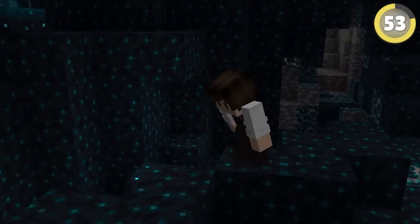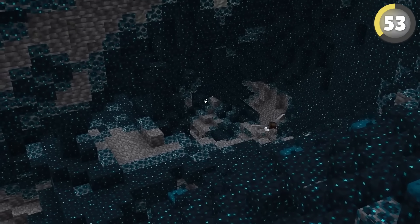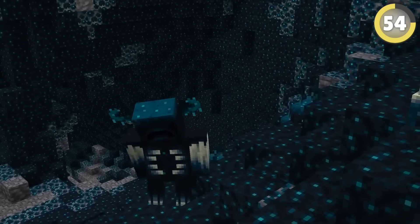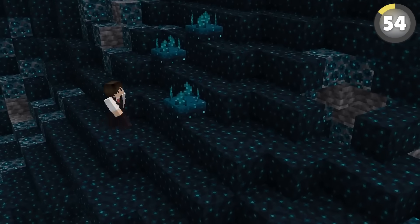Even though it's easily the scariest biome in the game, it's said that mobs won't spawn in the deep dark at all. I spent about five minutes flying around here and didn't see any, so I'll call this confirmed. There's still one mob that can spawn here, but you can disable it with a command. Suddenly this place isn't so scary.